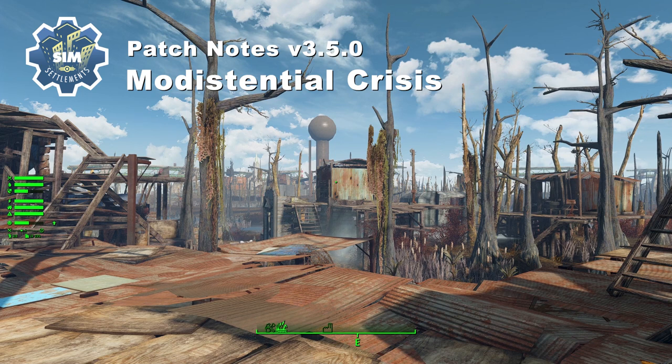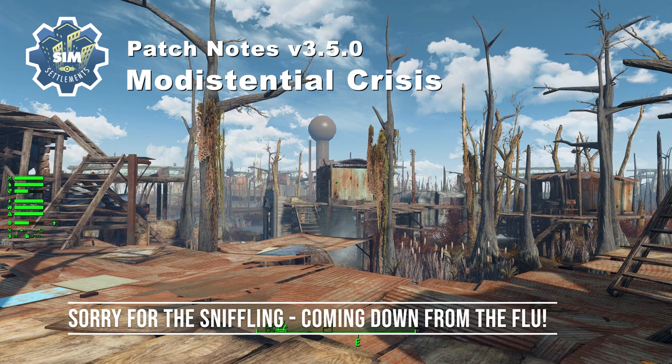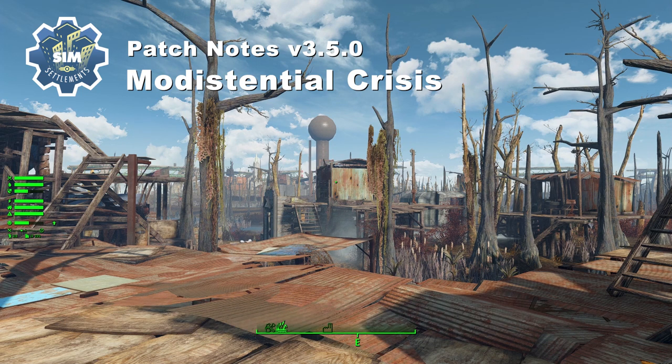So first, what is this limitation? It turns out there's a 64 meg script data limit. When you try to load a game, Fallout 4 will analyze all of the mods you have installed and tally up how much data they're storing for their scripts in the ESP files. If it passes 64 megs, the game just hangs. I imagine this is something Bethesda didn't intend, but I don't think they ever intended this limit to even get close to being hit. All of the vanilla game, all of the DLC, and all of the Creation Club content combined uses less than 4 megs of script data.